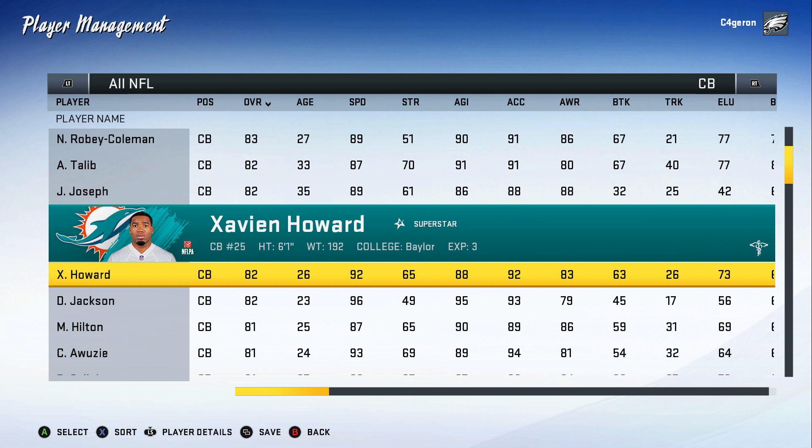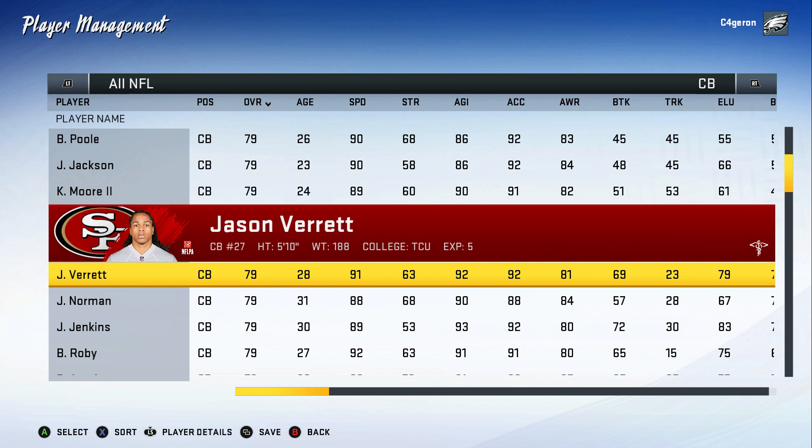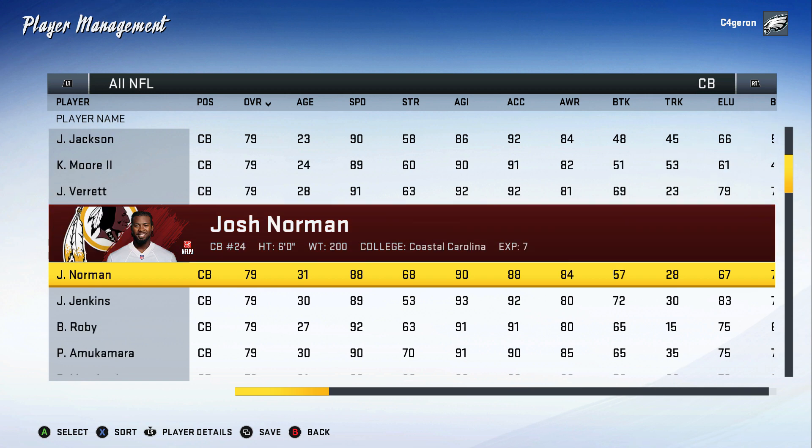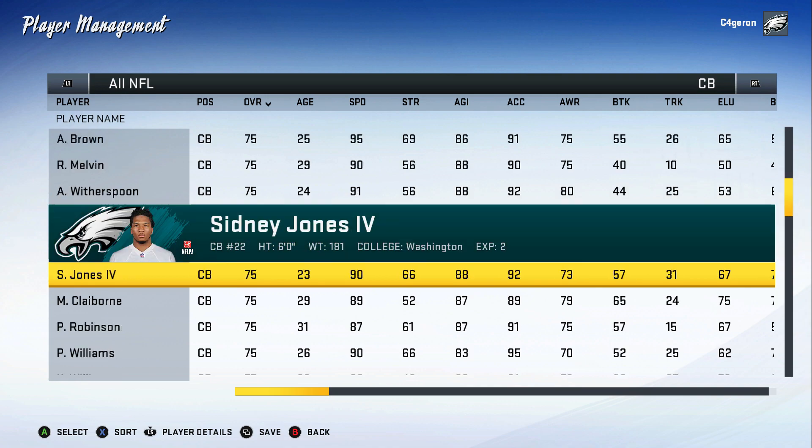The second highest rated Big 12 corner is 33 and already banged up, so I'm going to pass. Staying with the Miami Dolphins, Xavien Howard from Baylor is probably the best get as a Big 12 corner — 26, 82 overall, with superstar dev. He is hurt, so I'll have to trade for him in franchise mode, which is going to be a pain. Corner three is Trey Flowers from Oklahoma State — 24 years old, 78 overall, 90 speed.